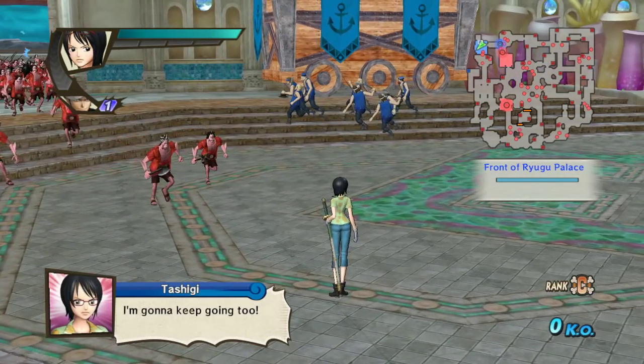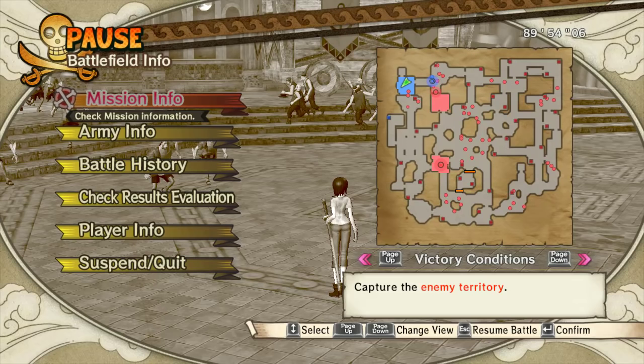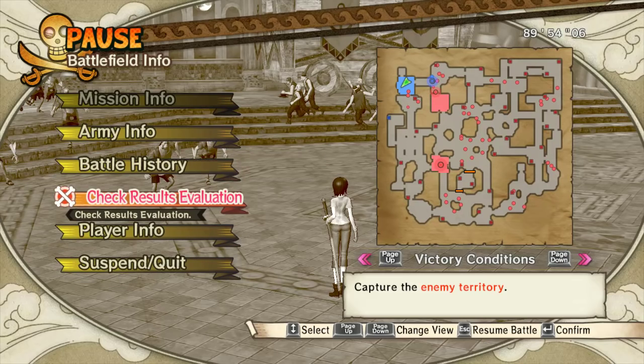I've had some people ask about Toshigi's movement methods. Much like the other characters in Musou games, like Mitsunari's Joutai, that all have her fighting style, they all have their own ways of moving faster than intended.